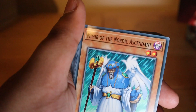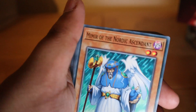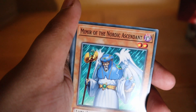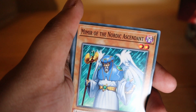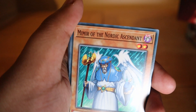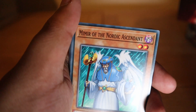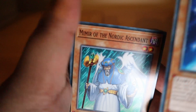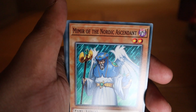Valkyrie of the Nordic Ascendant is not treated as a Valkyrie card, which would be frustrating for the banishment effects. When this card is normal summoned, if your opponent controls a monster and you control no other cards, you can banish two Nordic monsters from your hand and special summon two Einherjar tokens in defense position. Two level-four tokens plus this card gives you 10 stars — potentially useful for a synchro play.